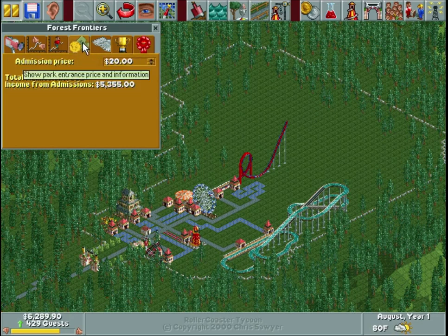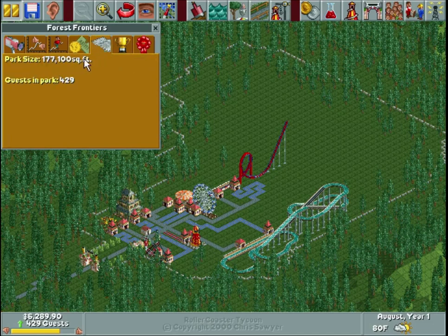Back to this tab — just like everything else, this is the money tab. You can adjust how much it costs. We've been here a little bit. You can see how many people have been admitted to the park — I believe that counts everyone that's ever been in the park. We have 429 current guests, so about 225 guests have left. You can also see how much money we've made from park admission. Show park statistics — I don't remember exactly how many feet each tile is; I'm gonna guess it's 10. We have 1,771 tiles, just a guess.